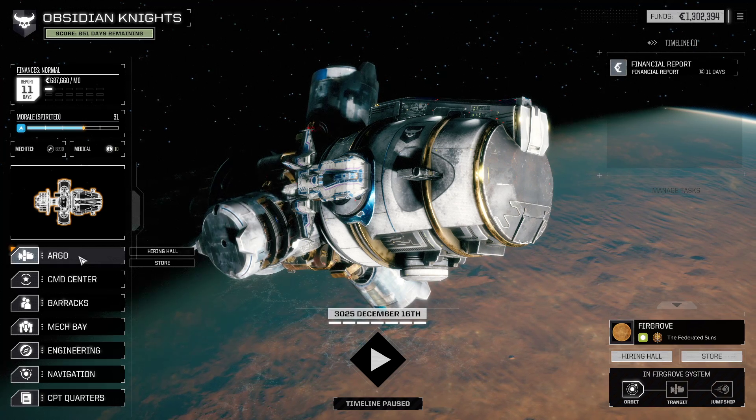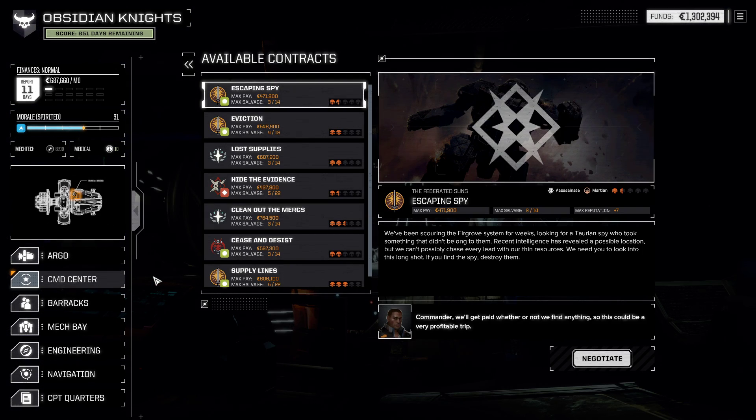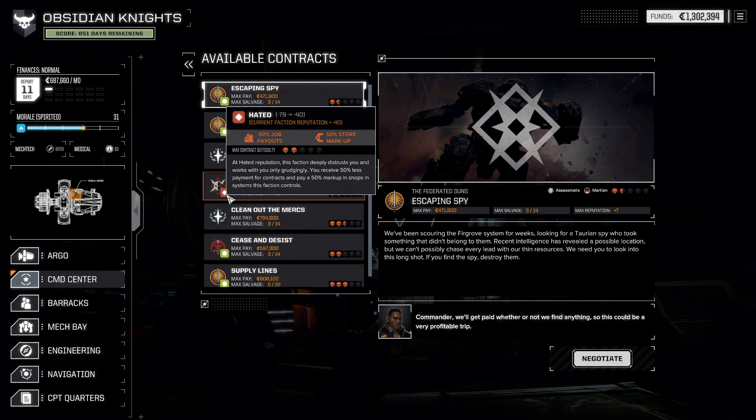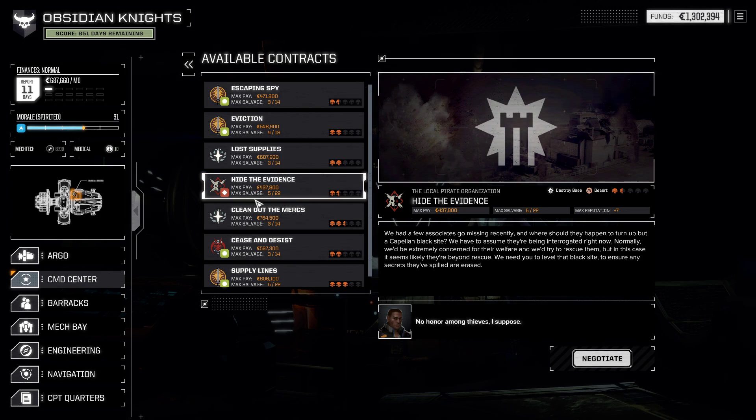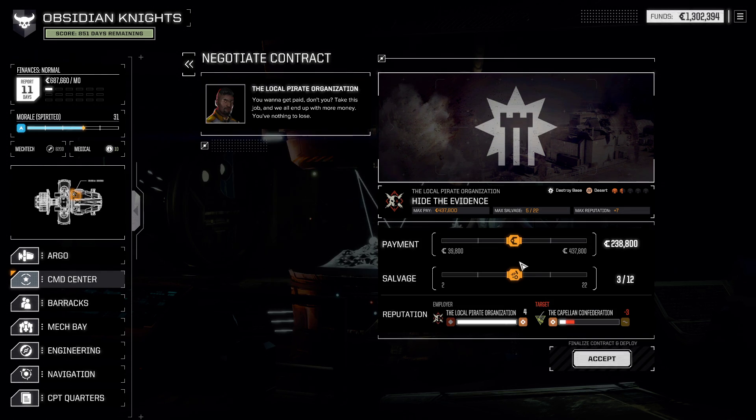Last time we came here to Firgrove, we were taking a look at some of the contracts. One of the ones we'd really like to do is try to save our reputation with the pirates so we can keep access to reasonably priced goods on the black market, which definitely has some great stuff on it. So we're going to be nice to the pirates and run this mission.